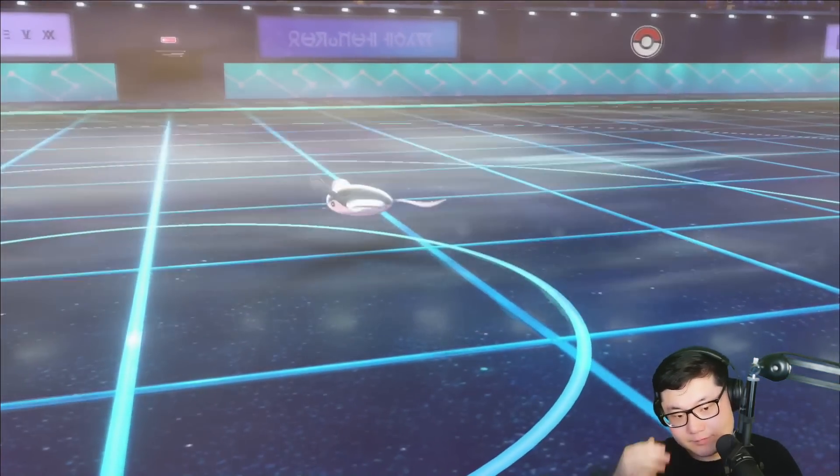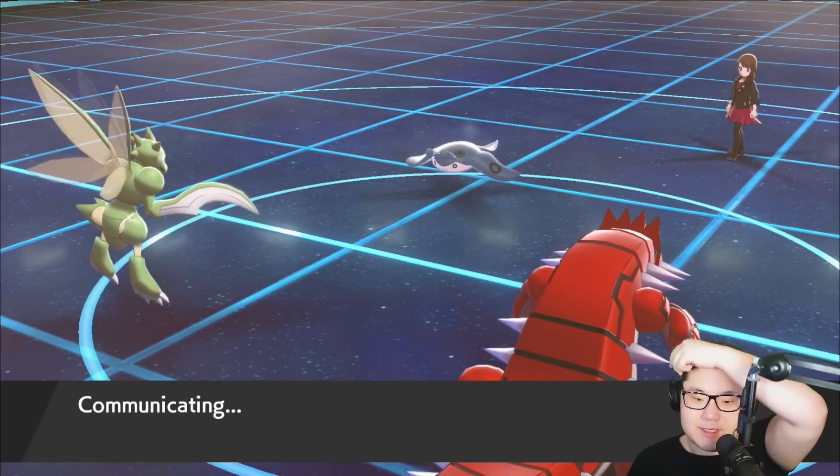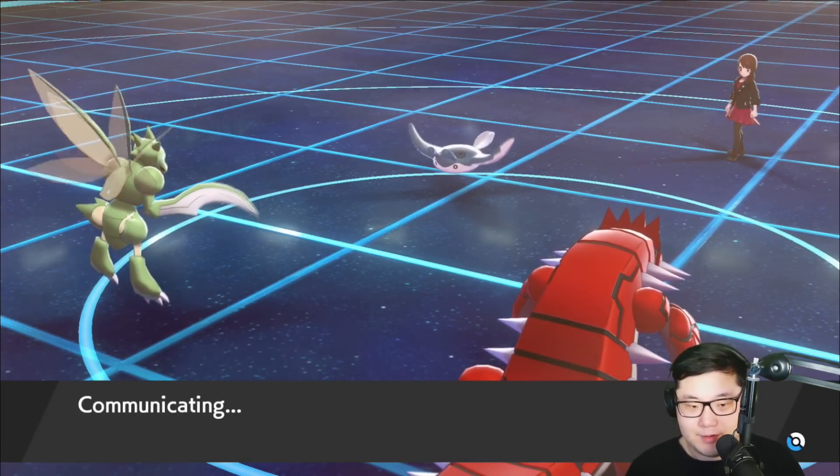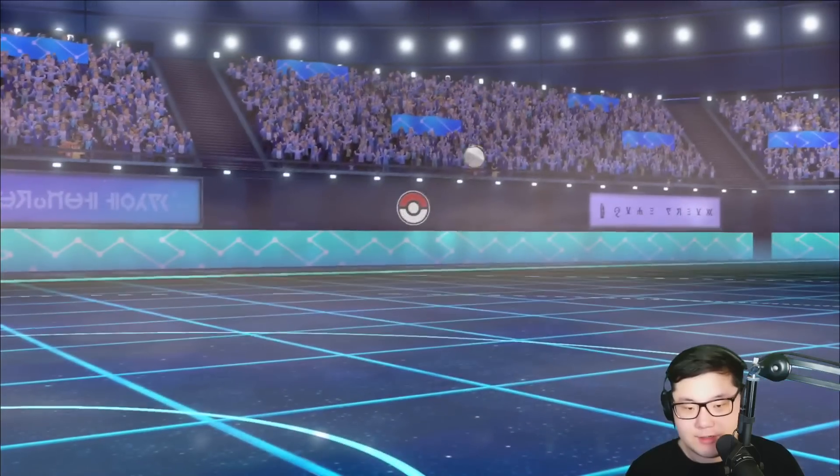I keep Cypher in case they went for Meteor Beam — that's really good. We see a Tailwind from Mantine. The Lunala was probably one of the biggest threats, so that works out beautifully. Let's find out who they bring out next — Moltres is coming out.